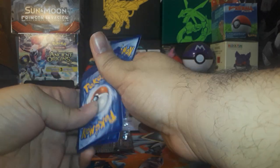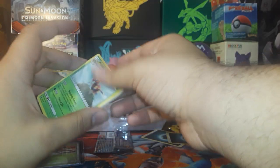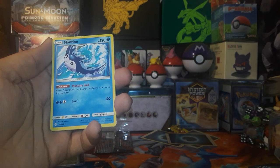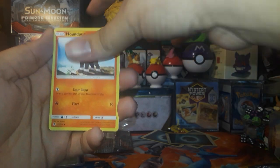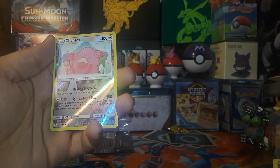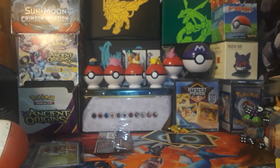One, two, three. Another Dark Energy. We've got Ariados, Mantine, Corellia, Houndour, Poiple, Larvitar, Tangela, Ninkada, Reverse Chansey, and a Holo Tapu Bulu. Cool — didn't expect to get that.